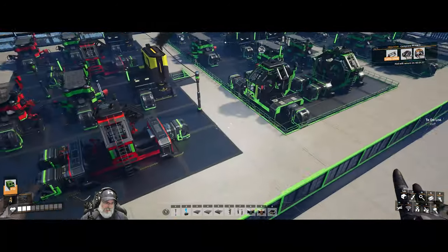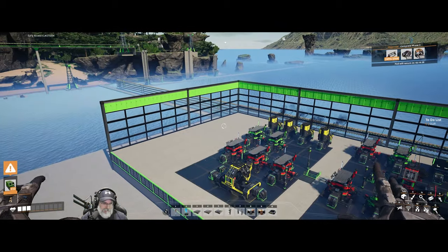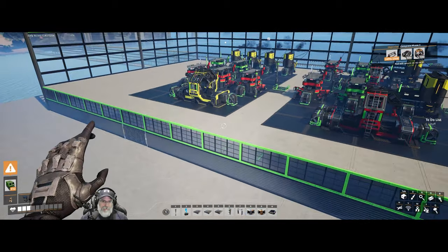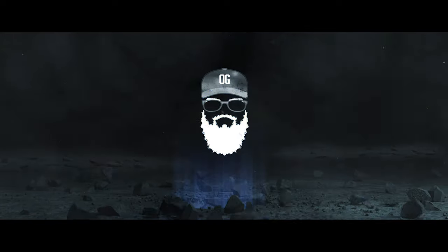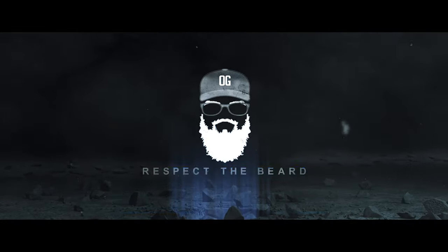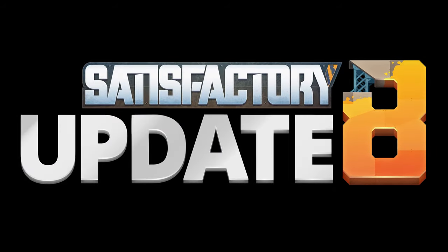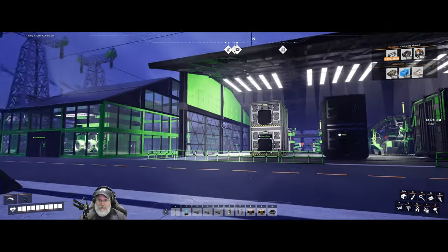We're not really in any danger because we have our parachute if we fall. I just forgot to activate it because I'm trying to figure this out. But that doesn't seem like... Welcome back, everybody, to Satisfactory.